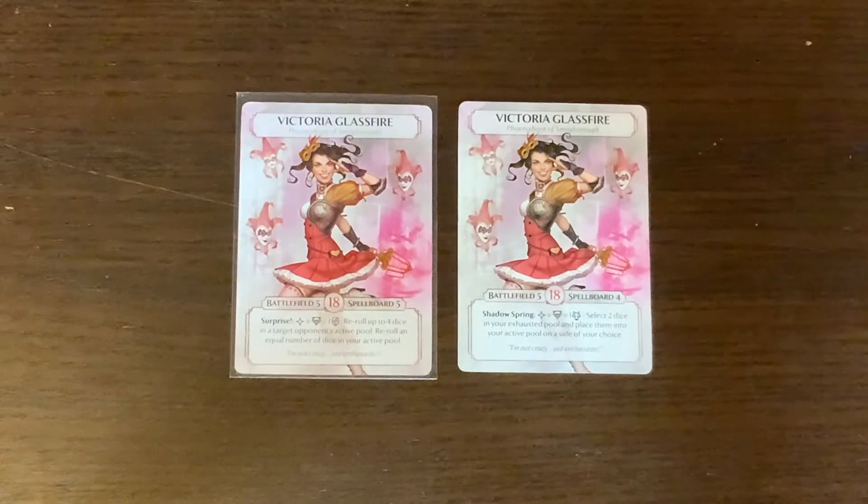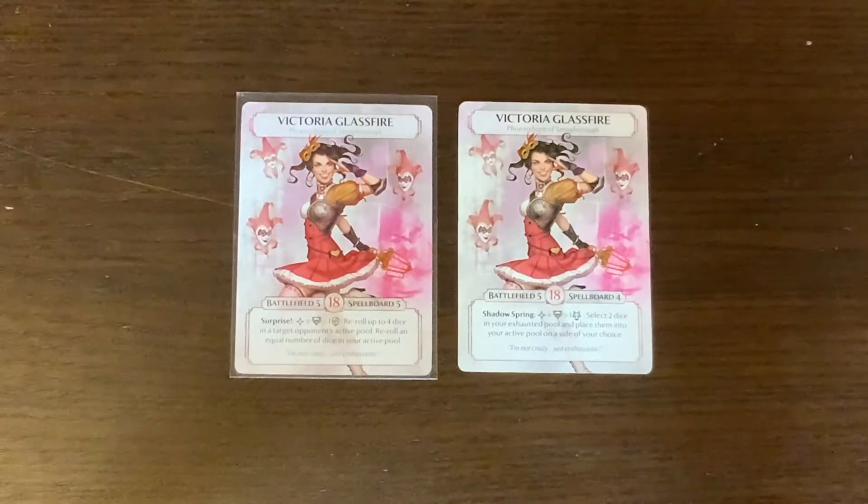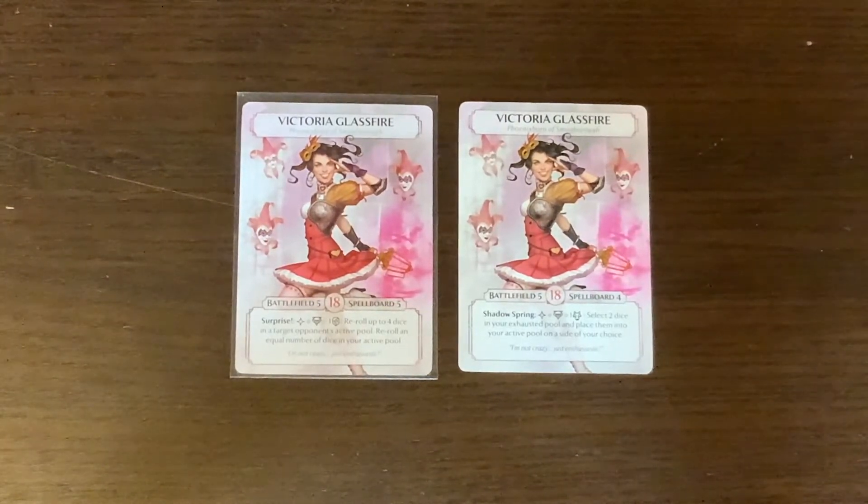Victoria's hit points and battlefield remained the same, but her spellboard gained one. Her old ability, Shadow Spring, was a side action costing exhaustion and a wolf: select two dice in your exhausted pool and place them into your active pool on a side of your choice. Now she has Surprise: a side action costing exhaustion and a face — re-roll up to four dice in a target opponent's active pool, then re-roll an equal number of dice in your active pool.